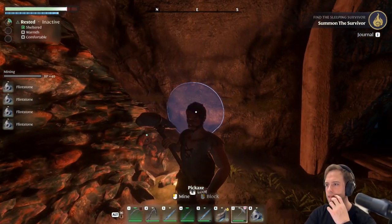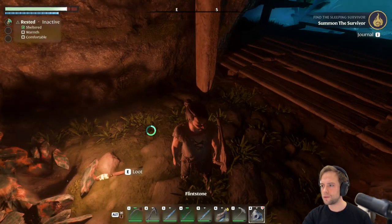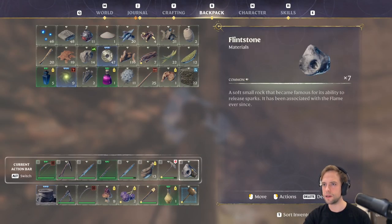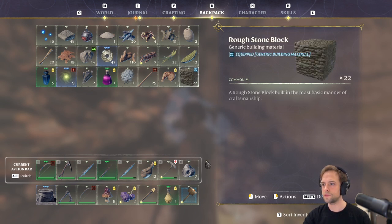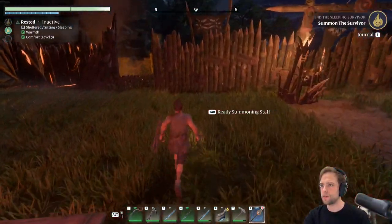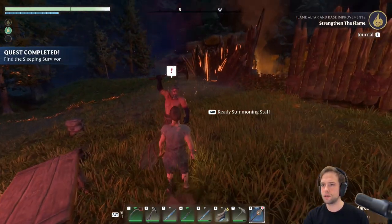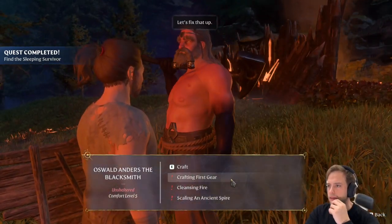Oh okay, we have stamina as well. I got flintstone? That's what I'm mining? Let's check my backpack. Rough stone block — that's the one we created last time. I'm guessing we're mining flintstone right now. Now, what does that thing do? Hello, Oswald Enders, the blacksmith. Our first friend. Look at us. Talking crafts. Craft in first gear.